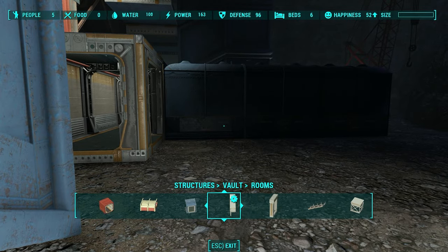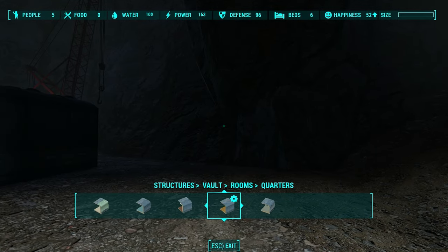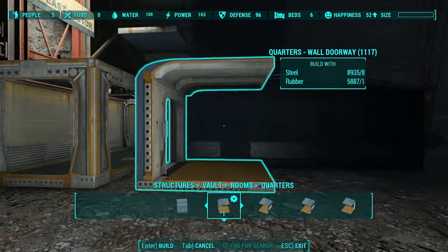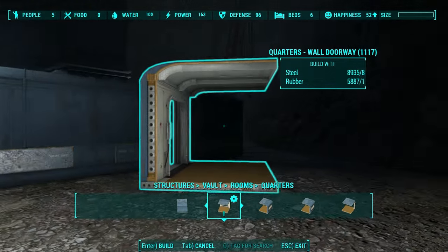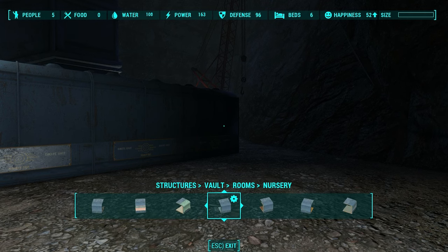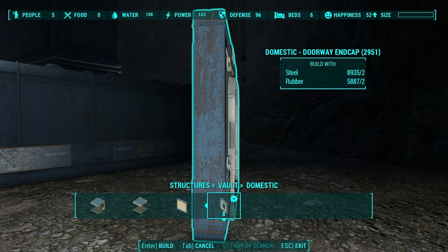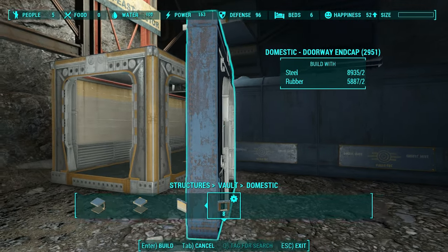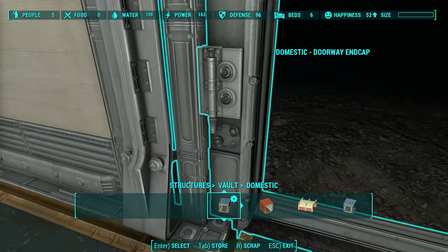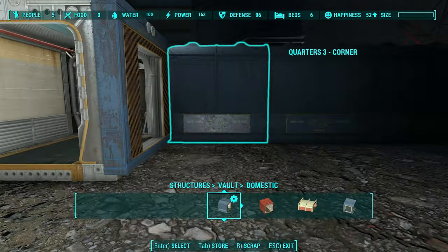You would think you're going to go to your rooms and find a piece that has a door like this — but it's not connecting. The reason it's not connecting, which Bethesda doesn't tell us, is because you need to go to domestic and go all the way to the end and find this doorway end cap.